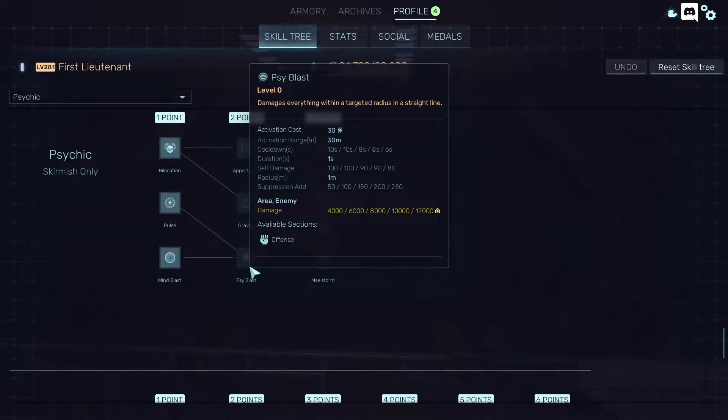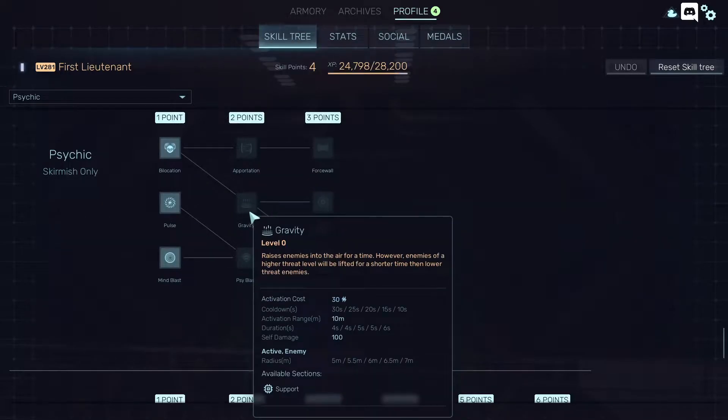Activation costs only 30, cooldown 6 seconds, but you'll lose — self damage will be 80. It's like those psychic powers from the movies: if you use your psychic powers, your nose will start to bleed until you die. So I guess later in the campaign, when we have more healing regeneration, more items, more bonuses, buffs, a proper medic, we'll be able to spam some of these abilities.